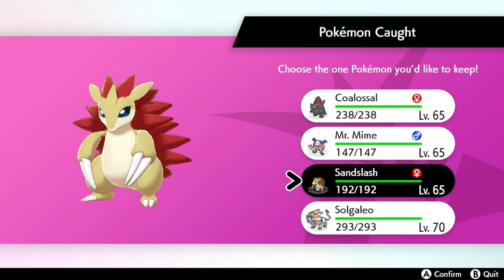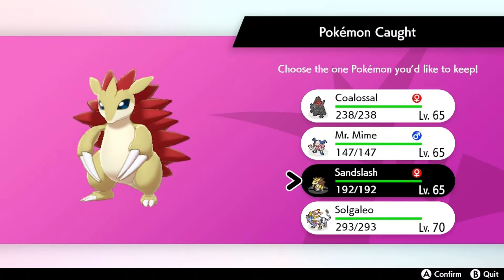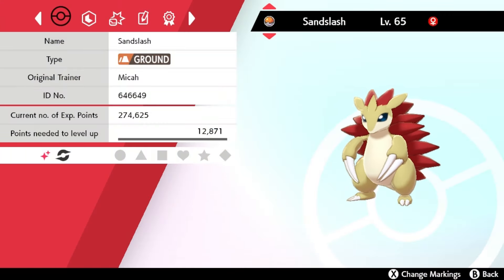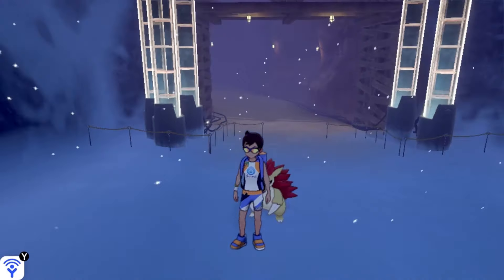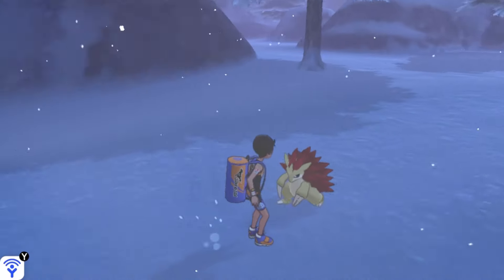Oh my God, shiny Sandslash! I got the shiny Sandslash! I was raiding with people — shout out to the shiny Sandslash group from the Turtle Reign server. Oh my God, let's go! Shiny Sandslash, and it's red — like a subscribe button you should hit. But let's go, shiny Sandslash! I'm so happy right now. We've all been trying to get this shiny. Thank you guys for raiding with me. I think it's hardy — oh, it's quiet. That's pretty cool too. I still can't believe I got this thing. It really looks like the subscribe button, so you should definitely hit that shiny subscribe button. I love it rolling into a ball. Let's go!